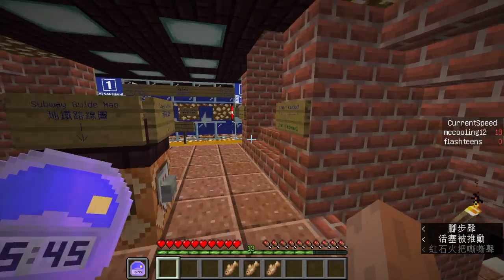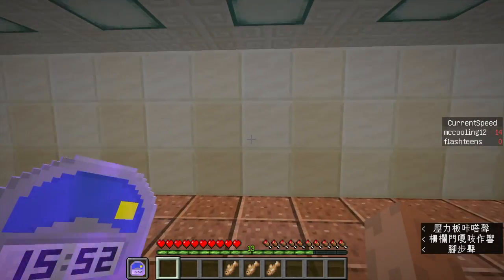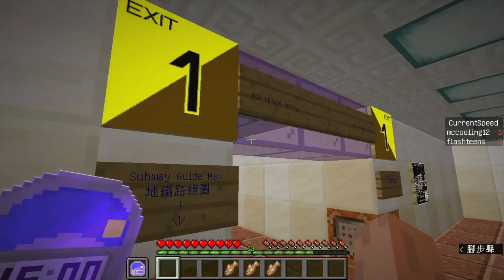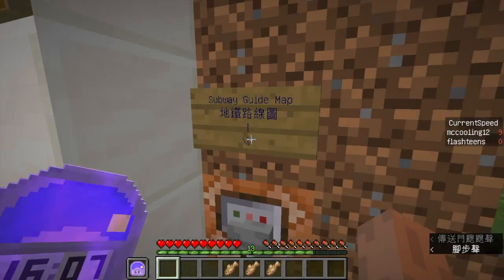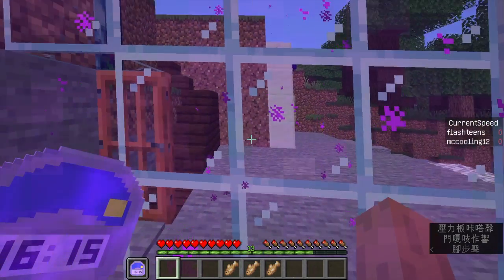After you arrive here, you go out and keep going, then you want to look for the sign. It says Gate of Hell entrance, the nether entry — which if I remember is exit 1. You see, here for the nether portal, exit 1. Now you need to go out here, turn around, and you will see a nether portal. Now you enter the nether portal.